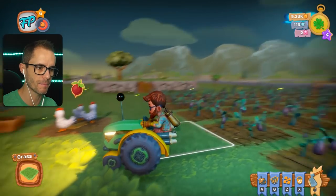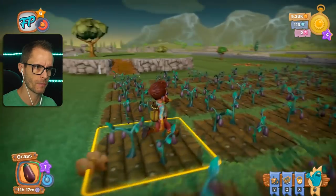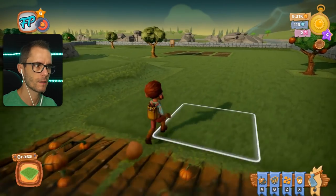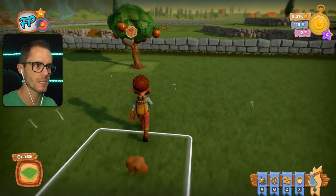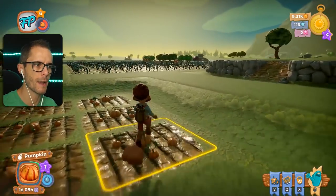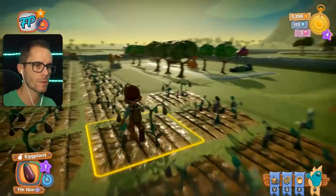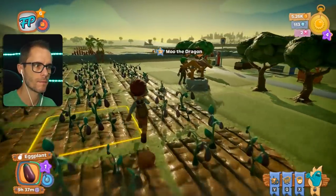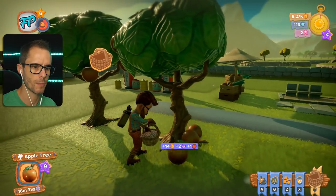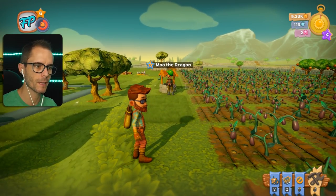Look at the tractor — look at that tractor! That is so good. What about your pumpkins — are they ready? This guy's farm is quite sparse. I'll harvest that for you — just going to rip some of your apples out of the trees. Oh, he's got a fish stand — good job! No worries, Moo — you stay there. I'll just harvest these. There you go, buddy. I just leveled up your trees a little bit — thank me later.